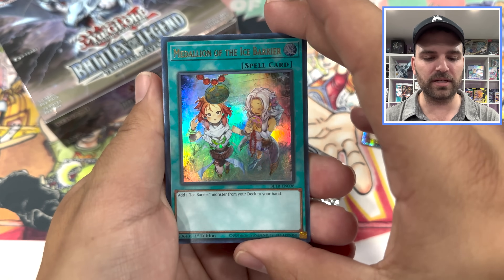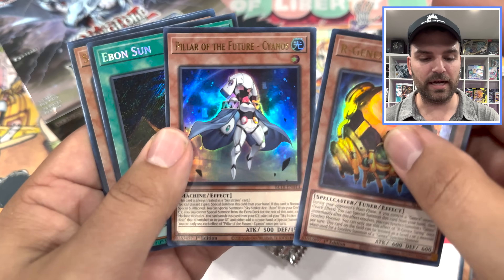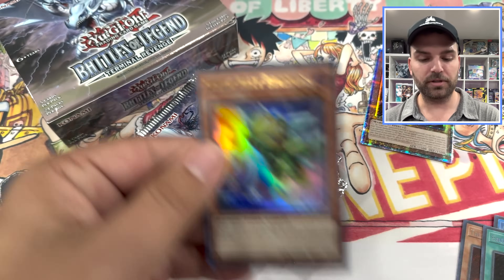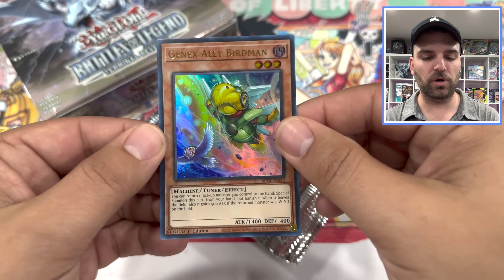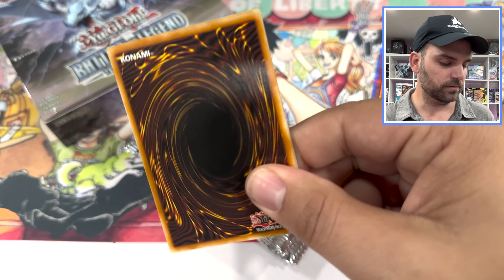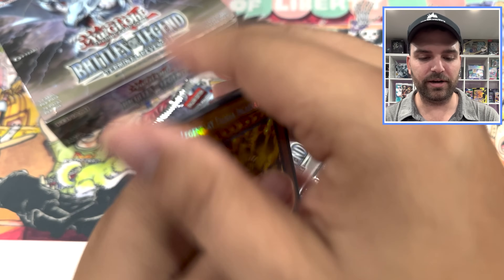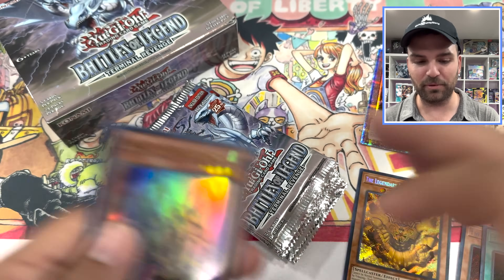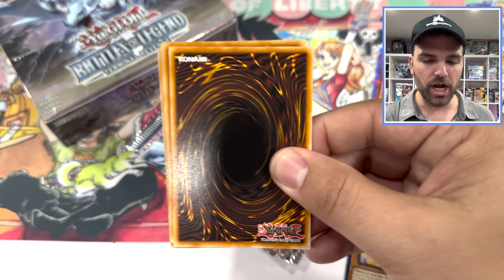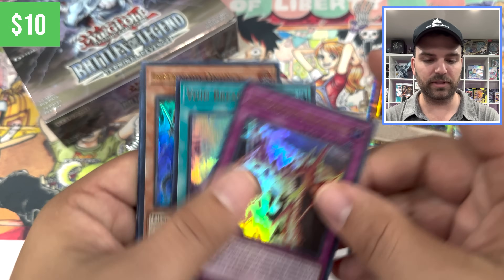This is an Alternative Art Medallion of the Ice Barrier — very cool. Ebon Sun is back; I think that's a new Sky Striker card. There's your Alt Art — Genix Ally Birdman! Two Alts just like that. Legendary Exodia card — I'm actually pretty excited to be pulling those. Legendary Exodia. Litterite Substitute — that's a big card in this set.